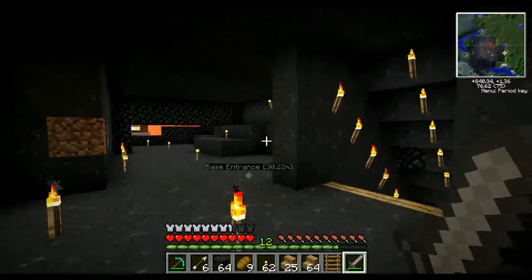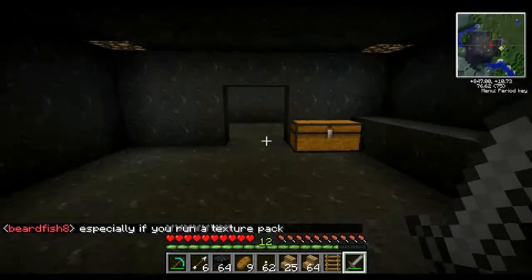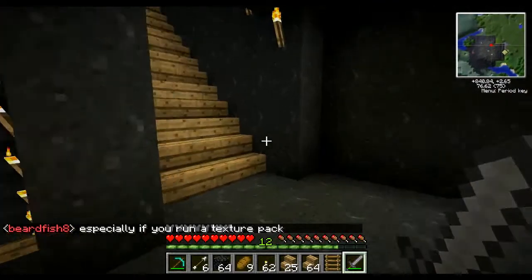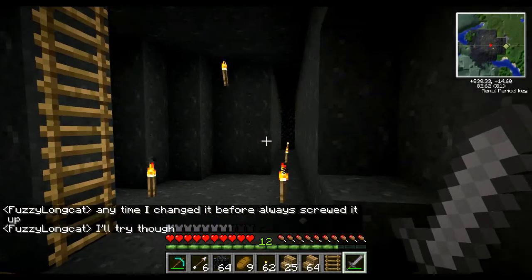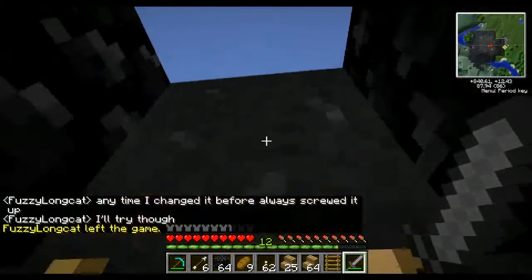I made some floors. I got some stairs now and made a little balcony out there. Buzzy made a room, that's kind of cool. I'm gonna go upstairs now. This third floor hasn't really done anything yet.